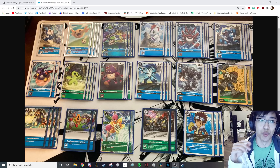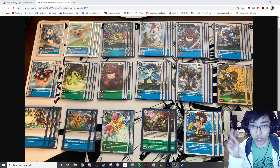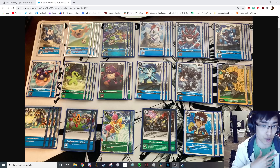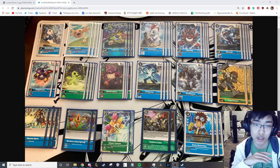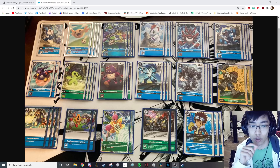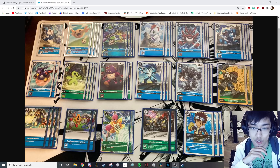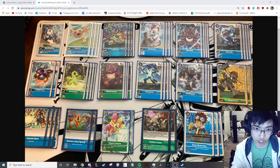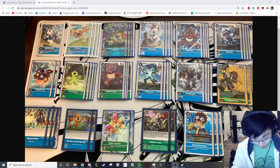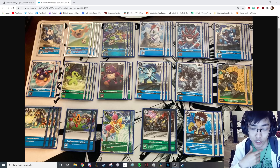Round one was Omnimon Red — 2-0 in my favor. My opponent Alter-S'd me and Vulcan Dramon'd me in the same game, but we used Double Davis to stabilize and get back in the game. Round two was Imperial Dramon Blue — we went 2-1. It was really close, but we were able to cinch it out through Puppetmon and stun his board. Round three was Imperial Dramon Blue again — this one was not as close. He didn't draw into his XV-mon for lethal in game two. Rounds four, five, and six were all Rookie Rush — so we played a lot of essentially mirrors, because I consider Imperial Dramon basically Rookie Rush with Active Steps.